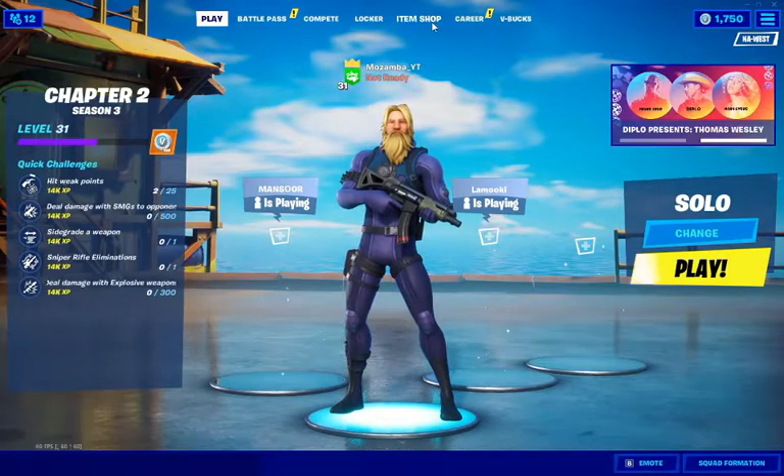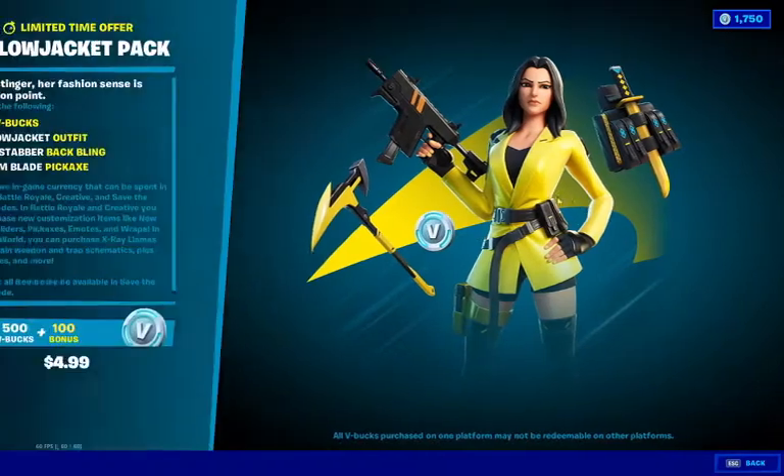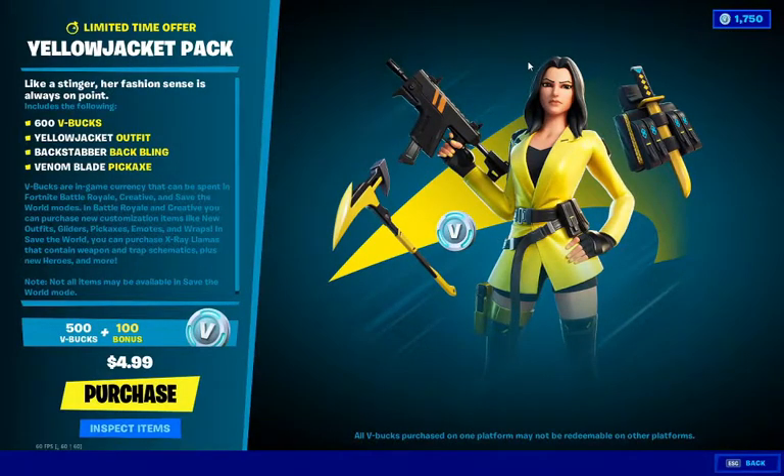Hey guys, EpicMozamba here. Today in the item shop, a new limited time offer came — there's a brand new starter bundle in Fortnite called the Yellow Jacket Pack. I'm gonna be buying this and reviewing it. As you can see, for five dollars you get 600 V-bucks, the skin, the back bling, and the pickaxe.